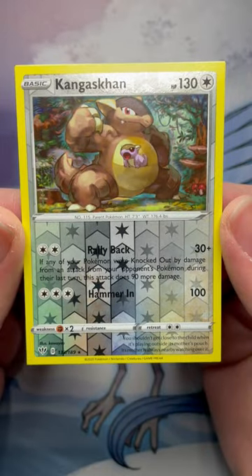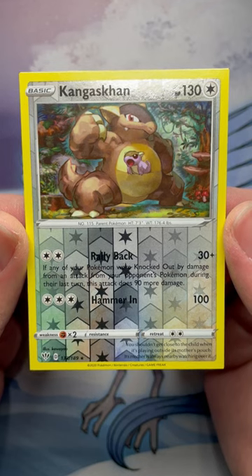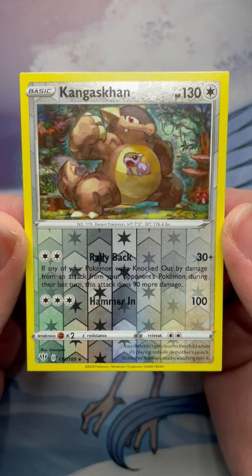Kind of like this Kangaskhan from Darkness Ablaze that I own, which has hard angles on the corners instead of being rounded. A real subtle difference, but it stands out in the stack.